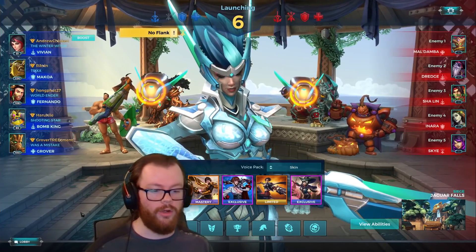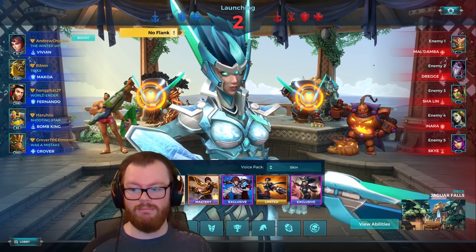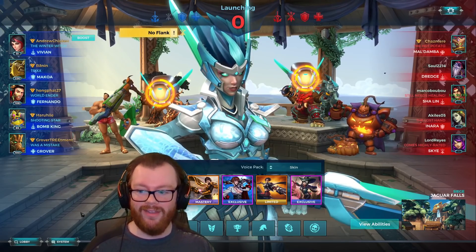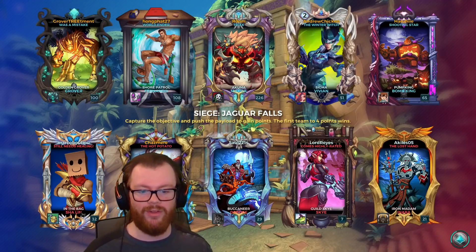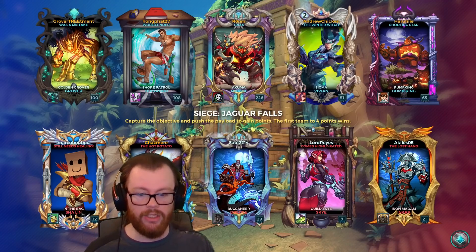Alright, so here we go — we are on Siege Jaguar Falls. We actually have a really good comp on our side: Vivian, Makoa, Fernando, Bomb King, and Grover — a lot of high levels as well. I'm actually the lowest level on the team, which is rare. We're up against a Skye, Dredge, Maldamba, Sha Lin, and an Inara — a decently formidable comp on their team, at least for me since I am playing Vivian.